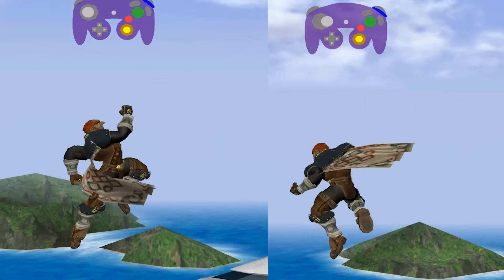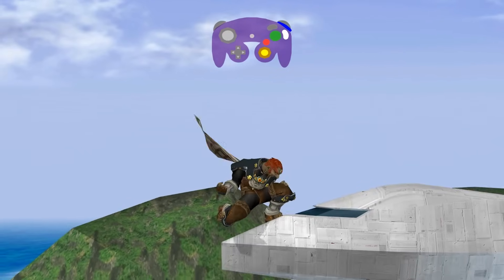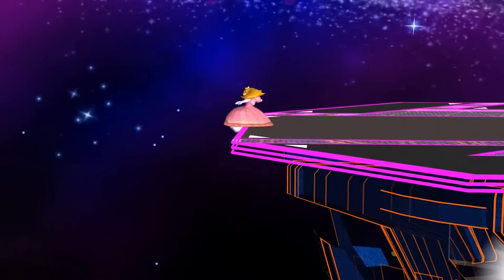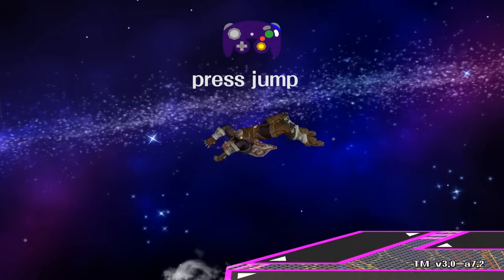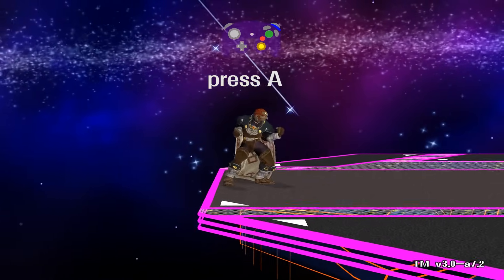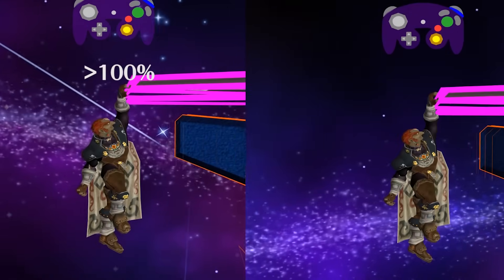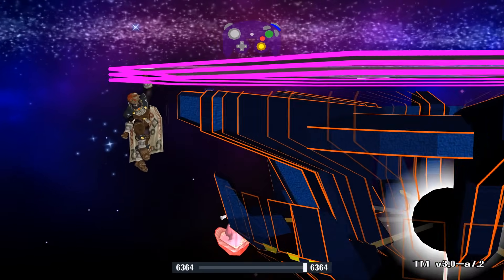Ledge mechanics: you need to face the ledge to grab it. Once you grab the ledge, you blink white — this lasts half a second, and you cannot get hit during this time. When you are on ledge, you have multiple options: normal getup, jump, attack, and roll. When you are above 100%, you do the slower, more vulnerable ledge versions. Also, only one person can hold the ledge at a time.